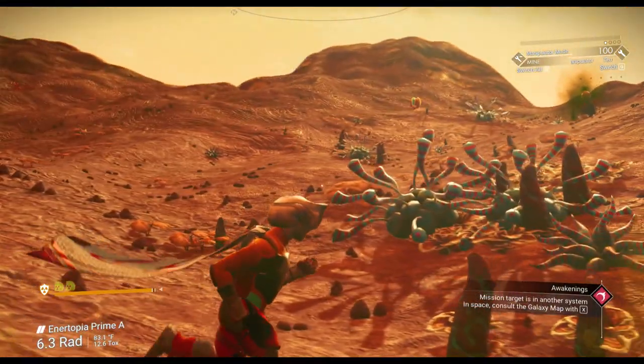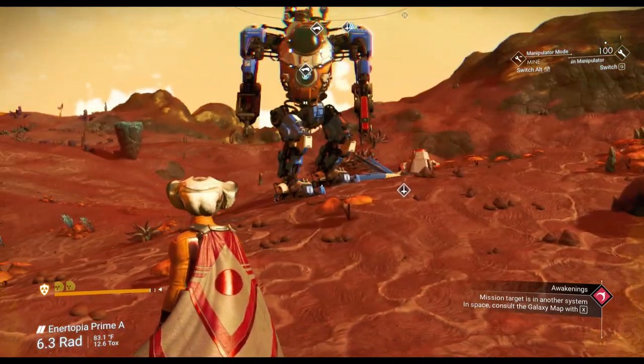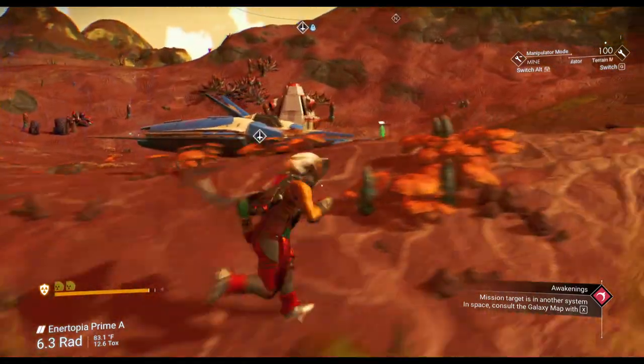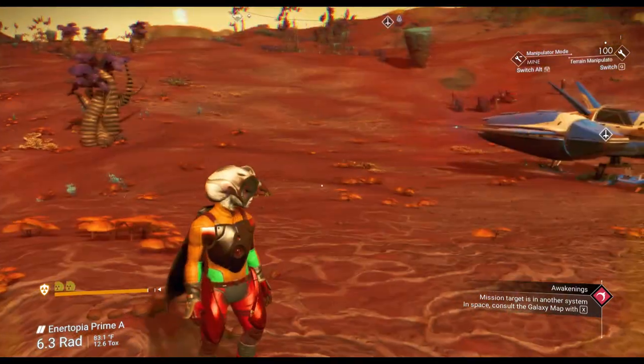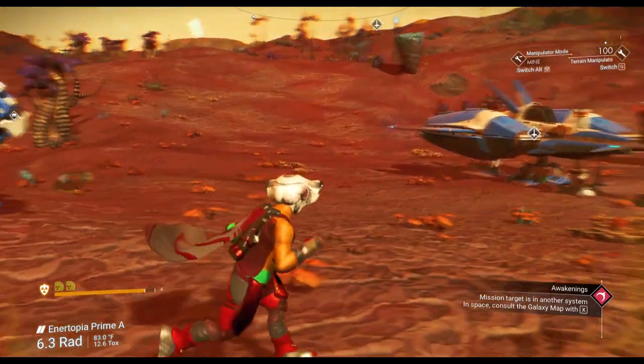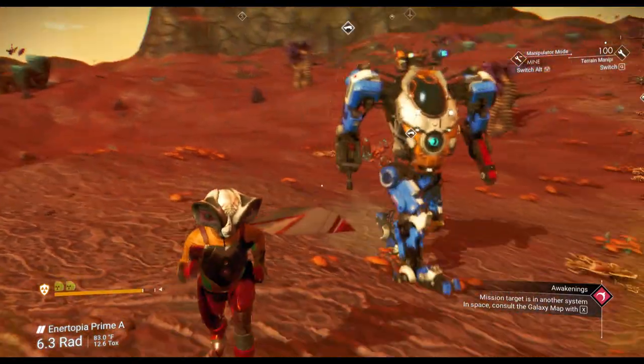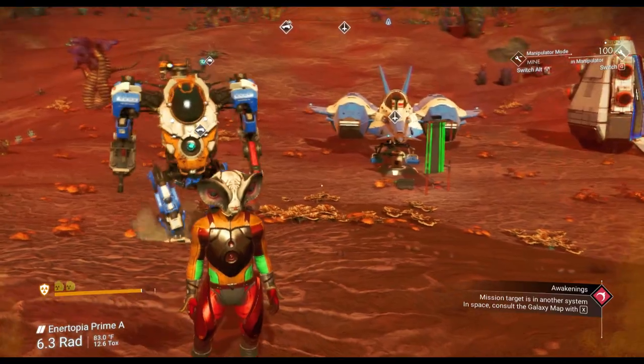That's kind of just a basic overview on ExoCrafts and how to use them on planets. I'm sure there are lots of other tricks, but in this short video I've covered just the basics. If you have any questions, leave them in the comments. I hope you have a wonderful game, wonderful day, wonderful week. By the way — warning, incoming storm.